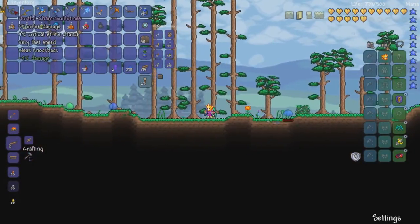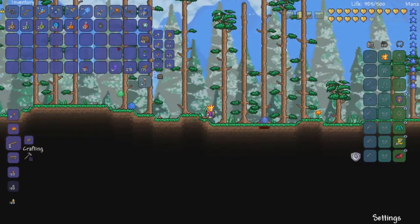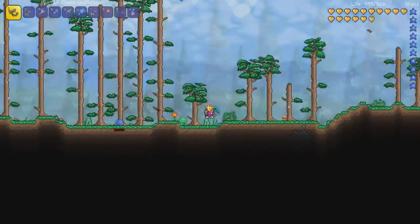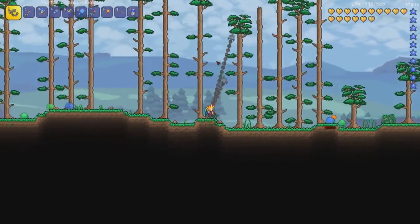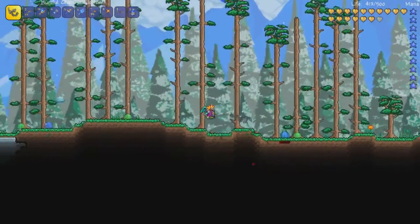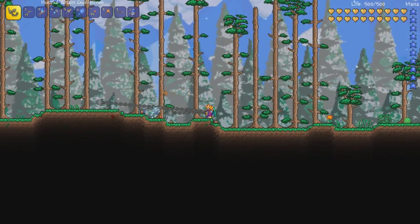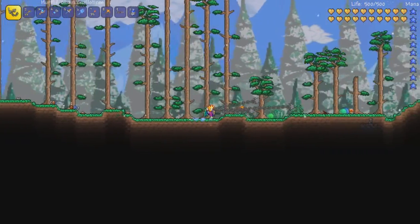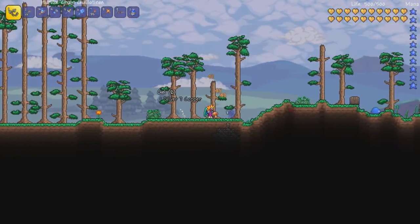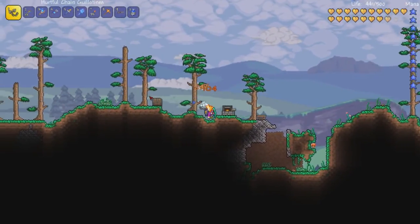I want enemies to attack me because I'm also going to be showing the Chain Guillotines. Both of these weapons are acquired from the Corrupted Mimic chest. With the Chain Guillotines, you throw three chains — they don't penetrate ground but they do penetrate enemies, so you can hit more than one at a time. You can see that right there — a pretty cool weapon.